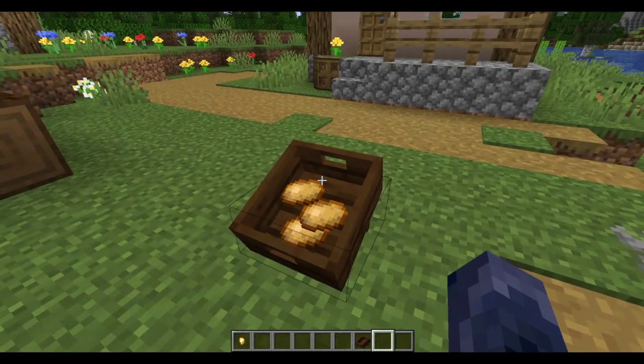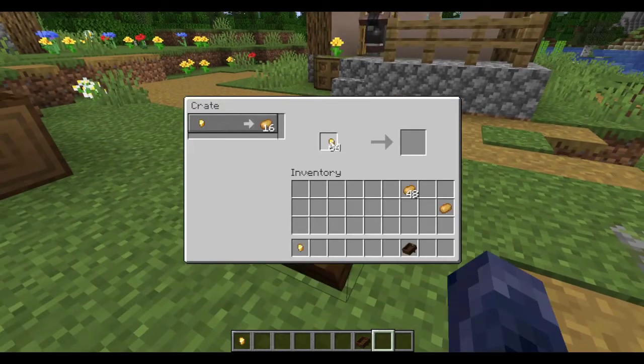If I am now pretending to be a potential buyer, I can put in a bunch of gold nuggets. I can also click the button to have every single gold nugget in my inventory come to the correct slot. I can click to get some potatoes, or I can shift-click to buy everything that is available with the amount of money I put in.